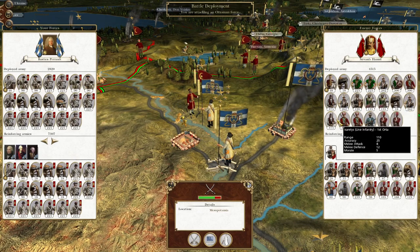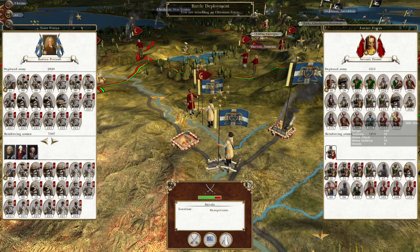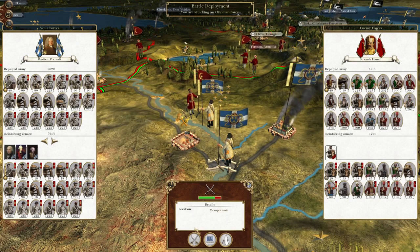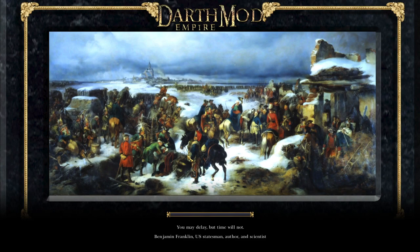We are going to be attacking this force. We've got to be super careful because they've got lots of melee infantry, so they will be looking to charge us. I'm happy to let them do that because we've got a good amount of infantry to shred them to bits. We're attacking but we have the artillery advantage overall — not in terms of field artillery — but they're going to want to push up so I'm going to let them do that. They've got lots of Janissary units so I really want to be using my firepower advantage more often than usual.